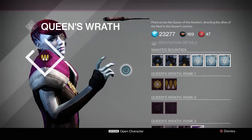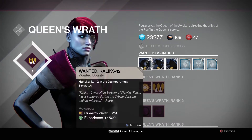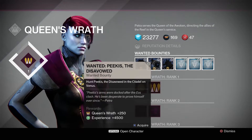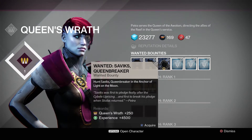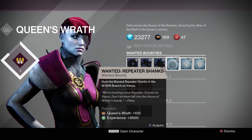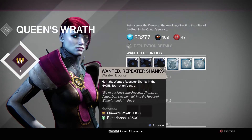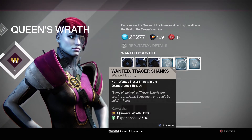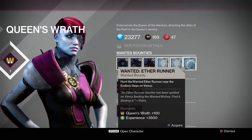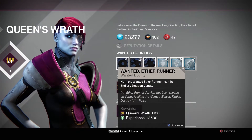Now on to the Reef. Petra's Avenged bounties are: Wanted Calix 12, where we've got to hunt him in the Cosmodrome Skywatch. We've got Peacus the Disavowed — we've got to hunt him in the Citadel on Venus. We've got Savix, Queenbreaker, and we hunt him on the Moon. We've got Repeater Shanks, they're in some NG branch on Venus. We've got Tracer Shanks, where they're in the Cosmodrome area. And we've got Aether Run, where we've got to go to the end of steps on Venus. And that's pretty much it for Petra.